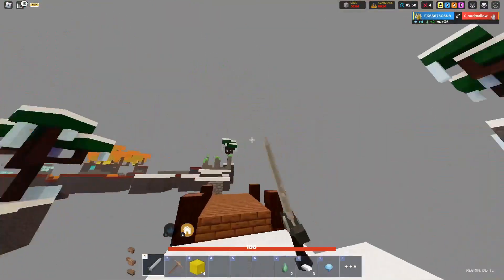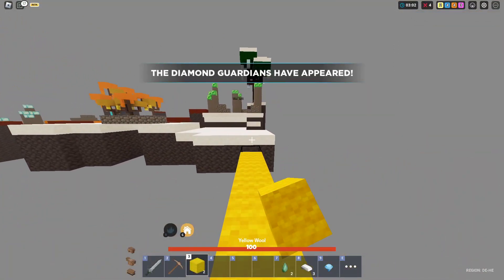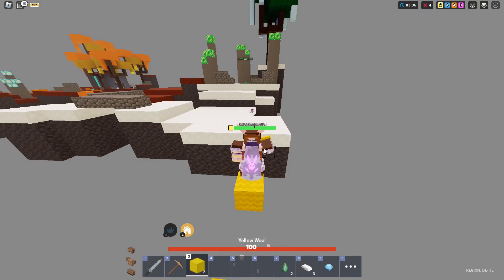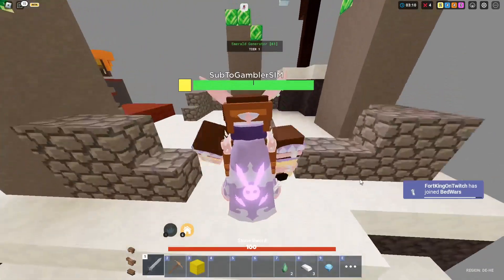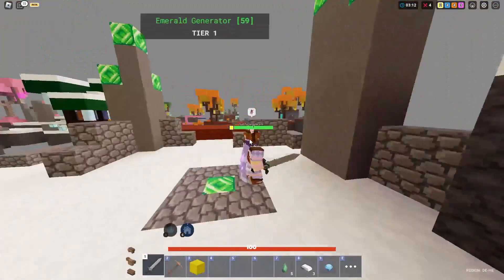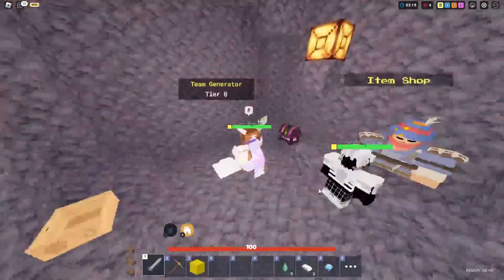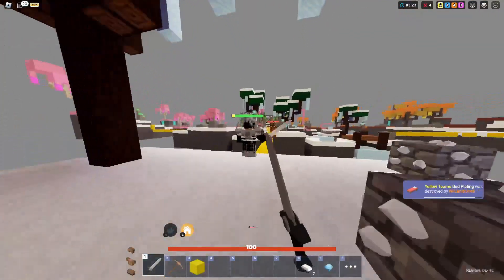Let's go to their base. We just need to mine the blocks, jump on it, and now we have five emeralds. Oh no, they are coming to our base — I have to chest everything!